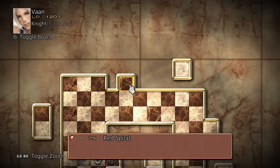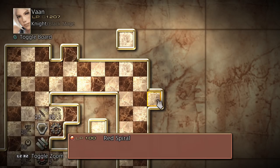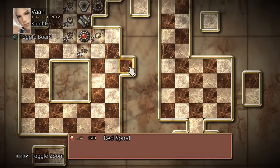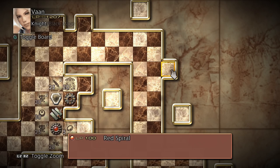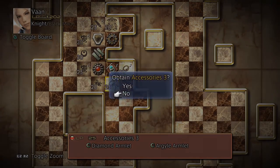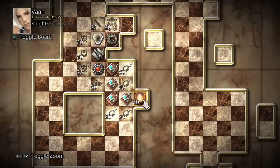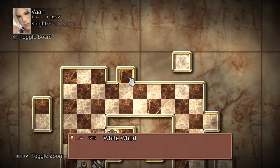There are going to be four Quickening nodes on every license board, appropriate to each party member. Red Spiral is the name of Vaan's Level 1 Quickening ability, and that is going to be the ability noted on all four of the nodes. The 75 LP node would also teach Vaan Level 1 Red Spiral, the 100 LP node likewise, and then the 125 LP node also teaches Red Spiral. Now whichever of those four nodes we use to unlock Vaan's Level 1 ability, the other three will automatically change into his Level 2 Quickening ability.